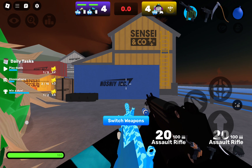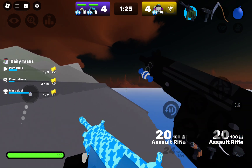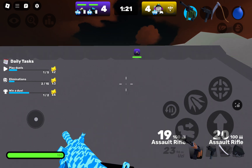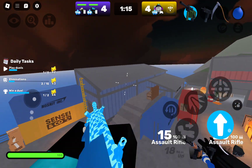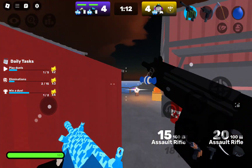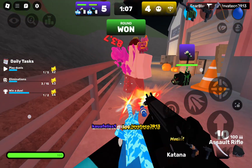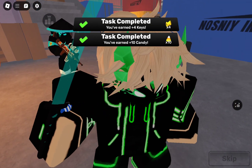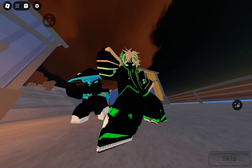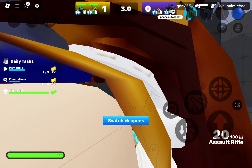I wanted to skip to the end of this because it was a long match. Now it's sudden death, four to four. His teammate left at the beginning of the match, so he's basically 1v2'd us and still gotten four kills — he's pretty good. But I won, I got him! I used the assault rifle at the end because it was shooting a lot faster, plus I was kind of lagging with the other one.